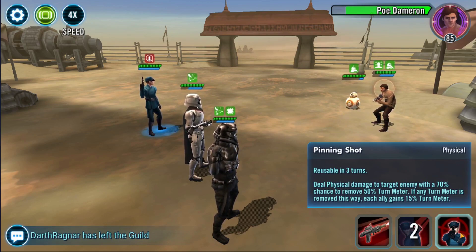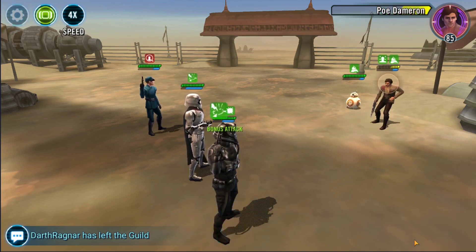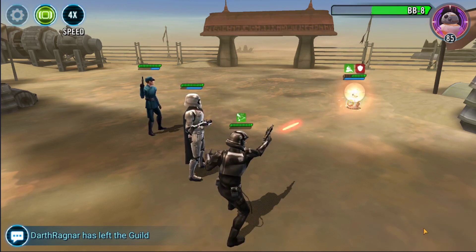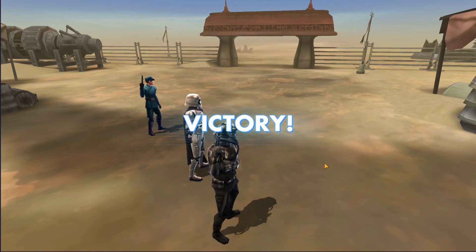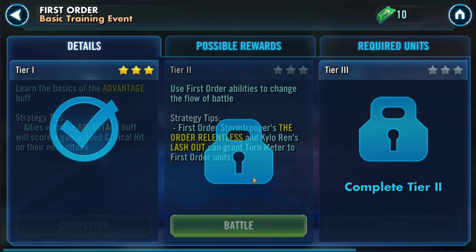Let's read what the ability is — it can demoralize an enemy with a 70% chance of removing 50%. Let's do that. Let's kill him and then get rid of the little BB-8. I'll just do basics all the way, because like I say it doesn't take too much. It starts quite easy and then it progressively gets harder.